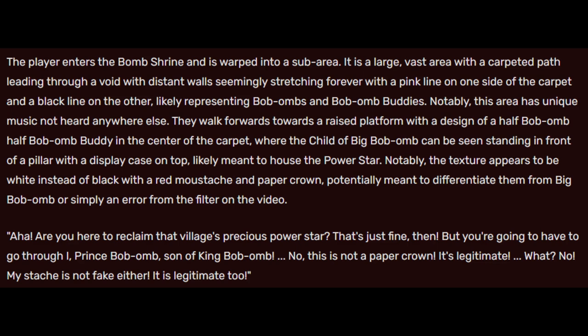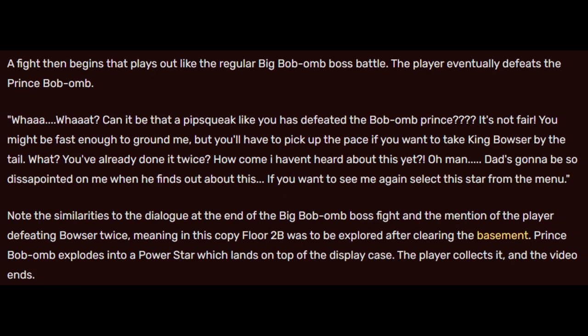The boss dialogue begins: 'Are you here to reclaim that village's precious power star? That's just fine, then. But you're going to have to go through I, Prince Bob-omb, son of King Bob-omb. No, this is not a paper crown — it's legitimate. What? No, my stash is not fake either. It's legitimate, too.' A fight then begins that plays out like the regular Big Bob-omb boss battle.